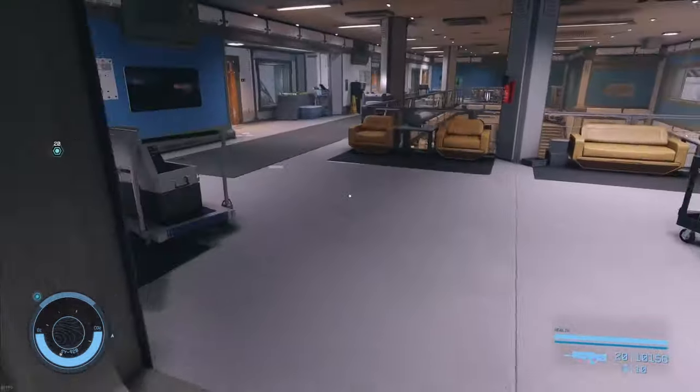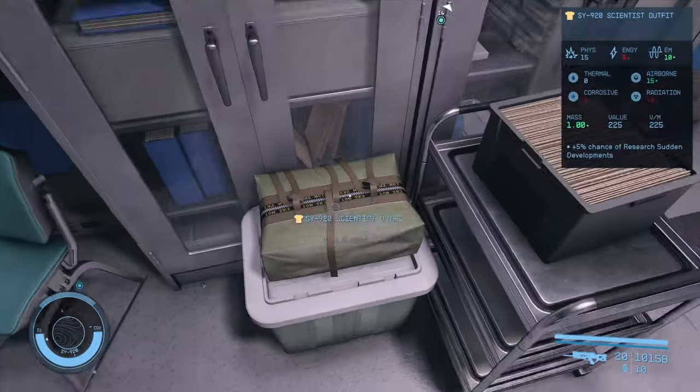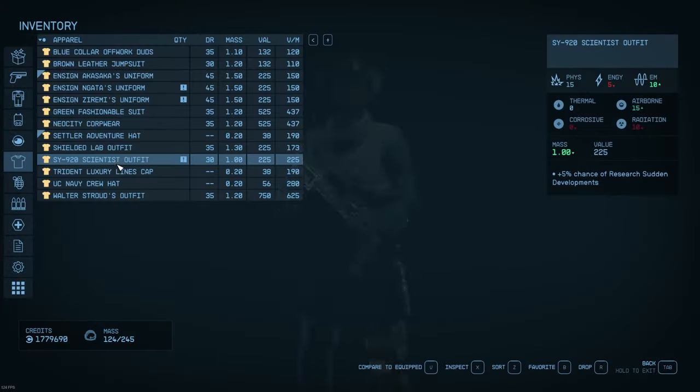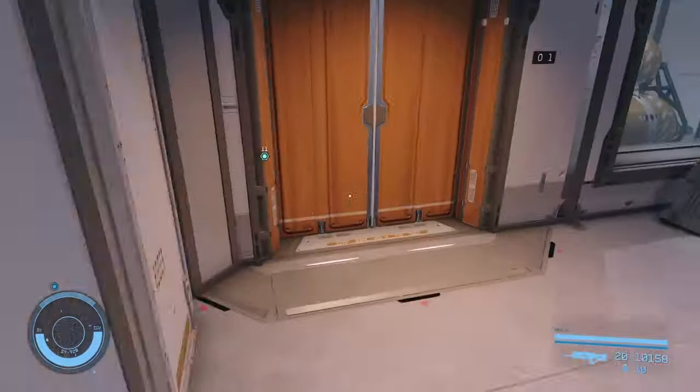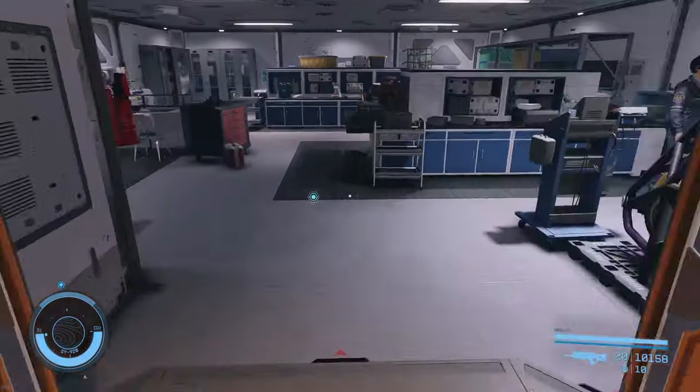I'm a little surprised she says Crimson Fleet over the intercom — seems like a security issue for us. You owe me a drink, lady. Right around this corner to the left is a scientist's outfit — we want to grab that and put it on immediately. That's going to give us free reign to the floor we're on right now, so we can go in and out of all these labs and offices and nobody's going to care.